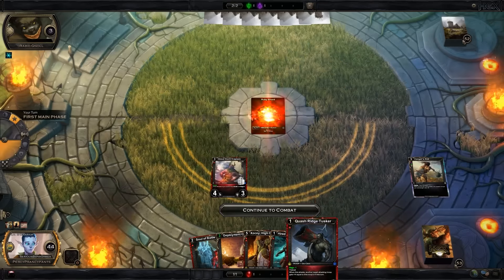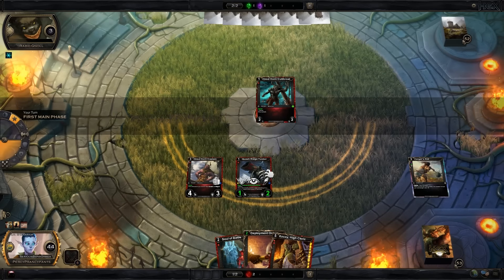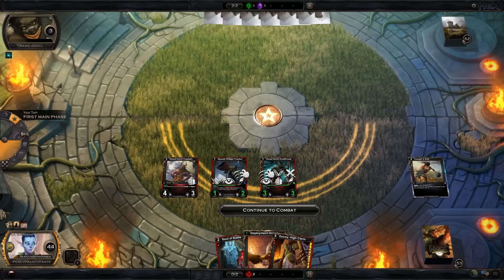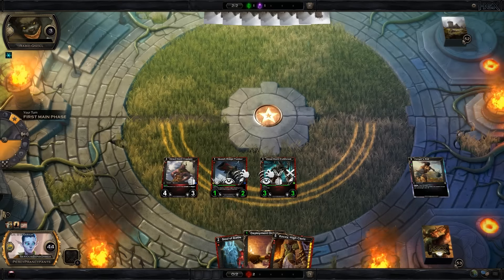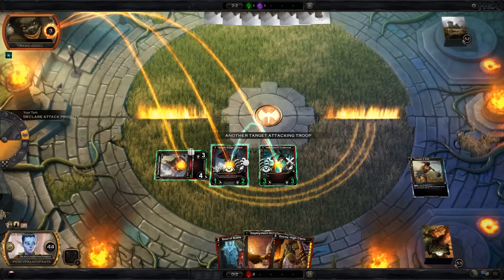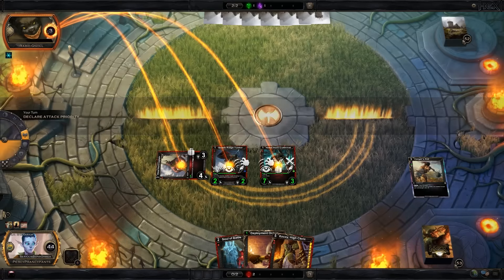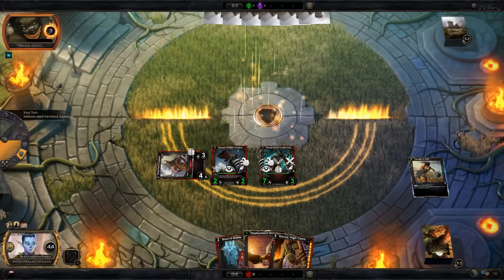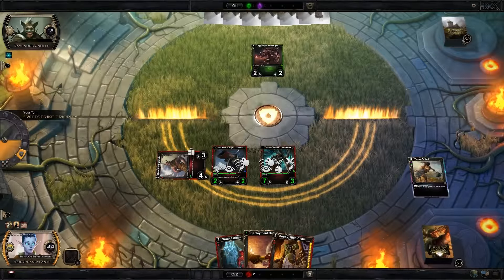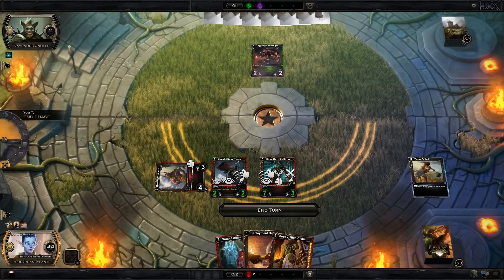I've got orcs in the deck mostly because there aren't enough minotaurs to run a troop deck by itself, so you have to pair it with something — and yes, that's a terrible pirate joke. The best troops to pair with minotaurs are a small contingency of orcs, because you get fantastic troops like Zekoi, Quashridge Tuskers, and Brutal Commanders.